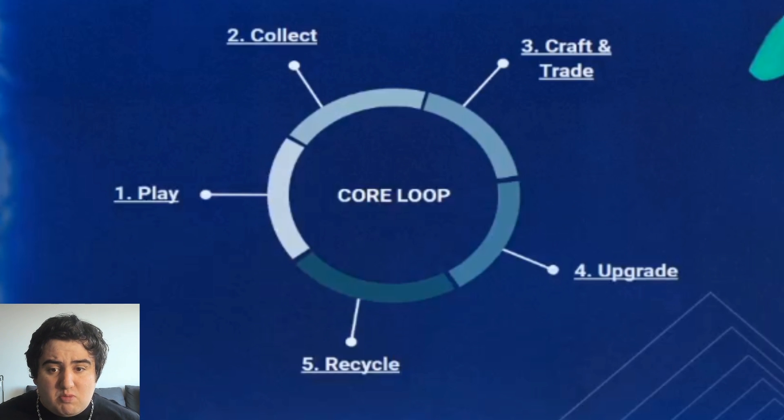The first screenshot we see from the stream was a core loop - basically what's the process of how we play Madden Mobile. One, you play; you collect; you craft; and then you trade; you upgrade; and then you recycle. You upgrade the player and then decide to either sell that player in a recycle format, get rid of it somehow, and then start again. One interesting thing they pointed out is that the number three step - craft and trade - they actually highlighted the trade aspect.